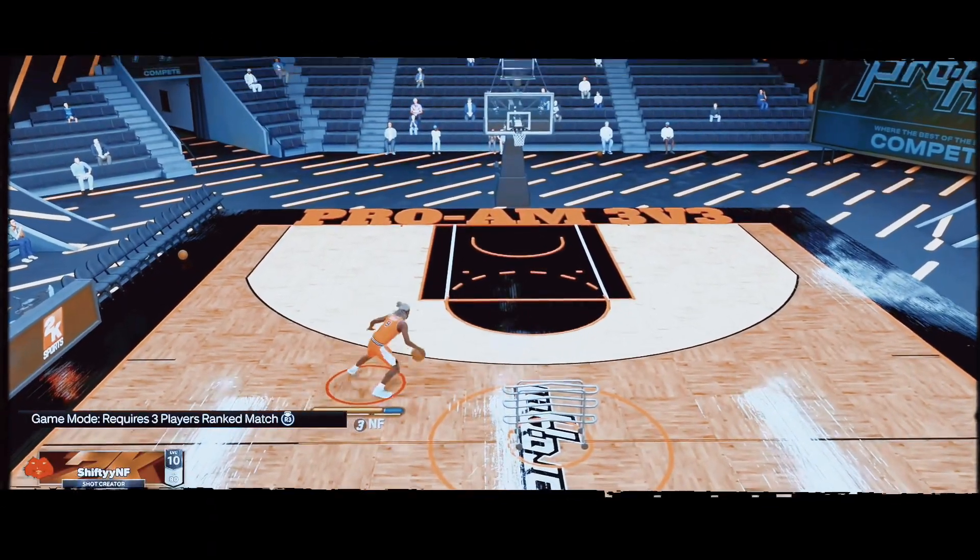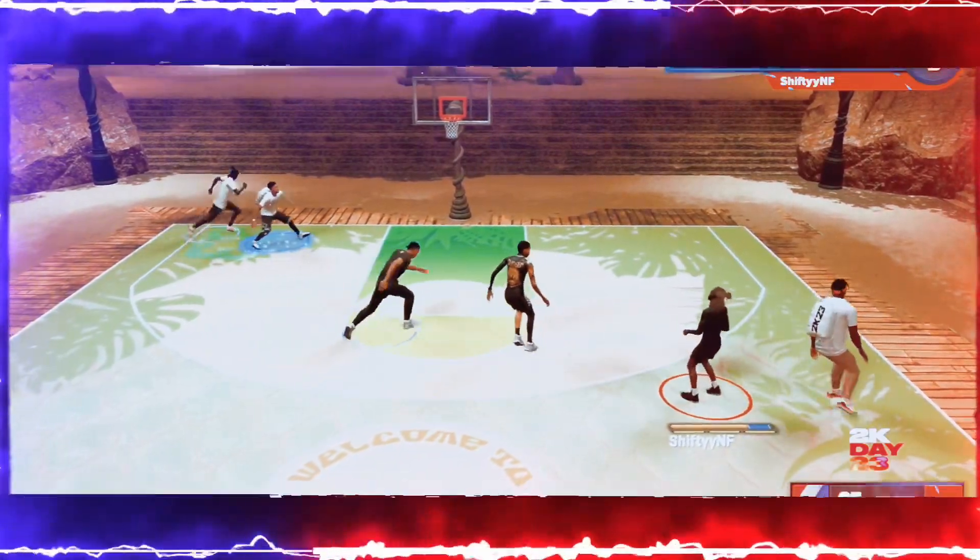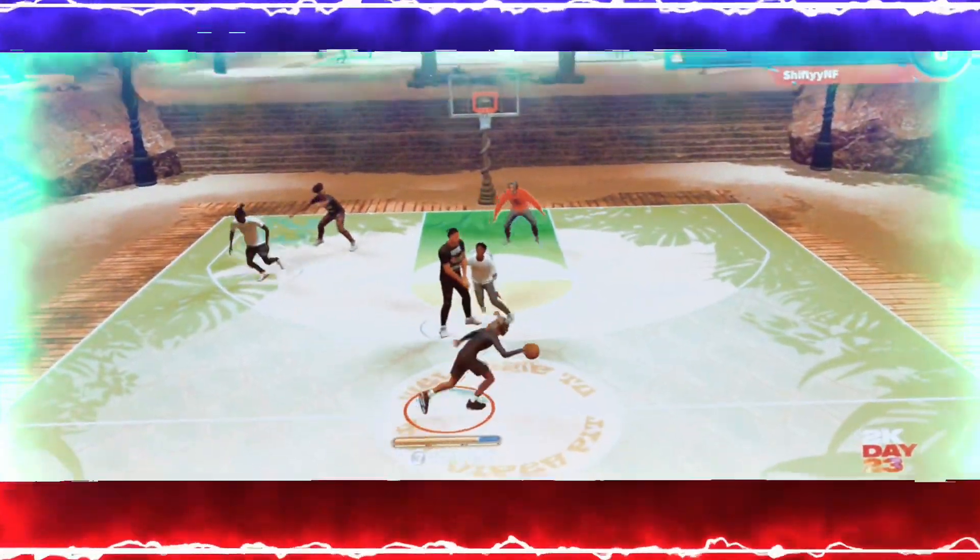I already figured out how to dribble and combo up in this game. All the clips y'all see are from my first day of park, with just two playmaking badges. Now, if I could do this while I'm limited, imagine when the badges and attributes are maxed.